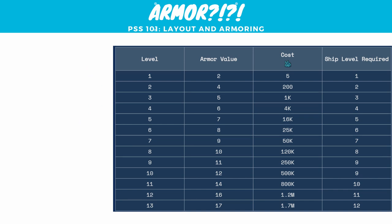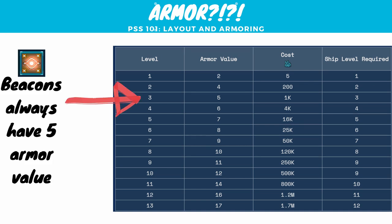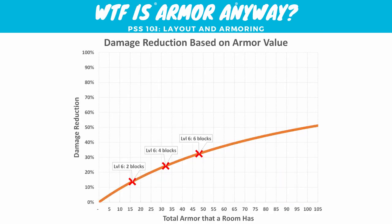How much armor does it give? That depends on your ship level and the level of armor block that you have, but it goes up over time. For example, if you're ship level 6 and you've fully upgraded your armor as much as you can, you can get 8 armor value per block. As you get all the way up to ship level 12, eventually you can get up to 17 armor value from a single block. So what does an armor value of 8 actually mean? Check out this chart — it shows how much damage reduction you get on a room based on what level of armor value is touching your room.